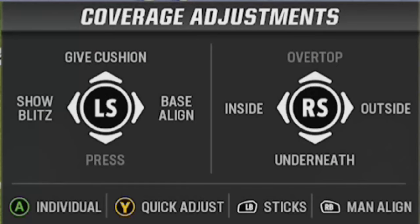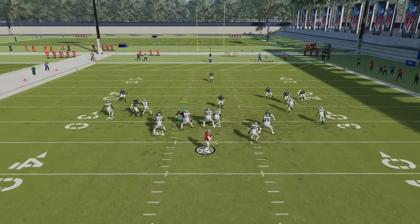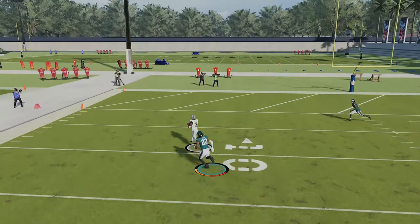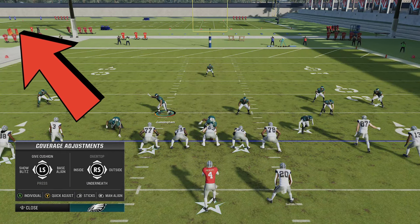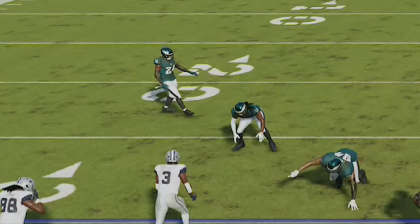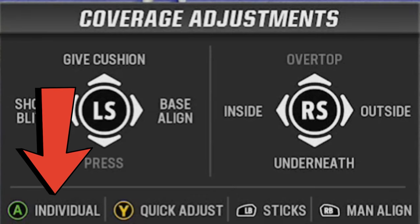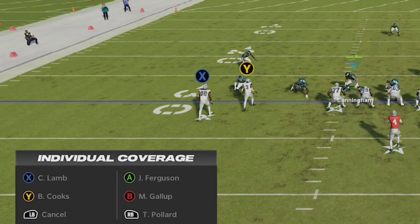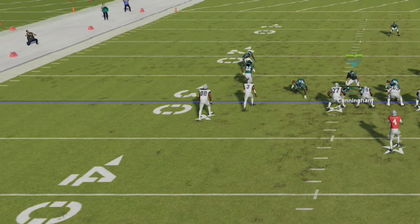In man coverage, shading is even more helpful as you can universally shade inside or outside, or over the top or underneath. The best ones to use are inside and outside, as shading underneath has a penalty similar to guessing run at the wrong time and can result in easy deep scores on streaks. If your opponent is using a simple corner route to get open outside, universally shade outside by pressing Y or triangle and then moving the right stick, and you can see the cornerback changes position to favor outside leverage. You can also make individual coverage adjustments by pressing Y or triangle, then A or X, and choose specific adjustments around a specific receiver — shading only that one receiver inside or outside, or even backing off a receiver who poses a greater risk on deep throws.